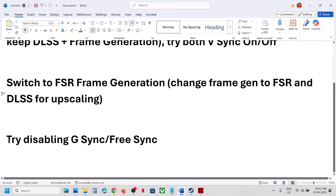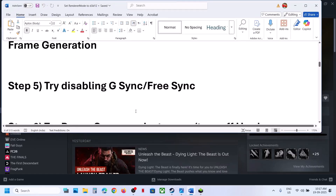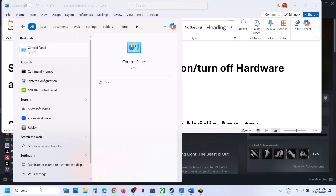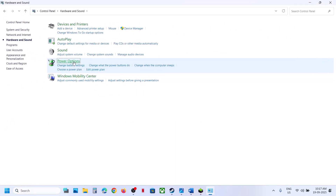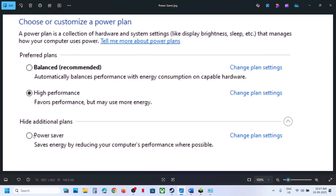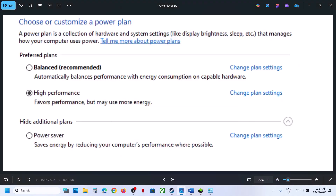If that does not work, try disabling G-Sync or FreeSync. The next step is to try power saver mode. Type 'control panel' in the Windows search box, open Control Panel, go to Hardware and Sound, then Power Options. If you see Power Saver listed, select it, then relaunch the game and check. You can also try Balanced or High Performance, but try Power Saver first.